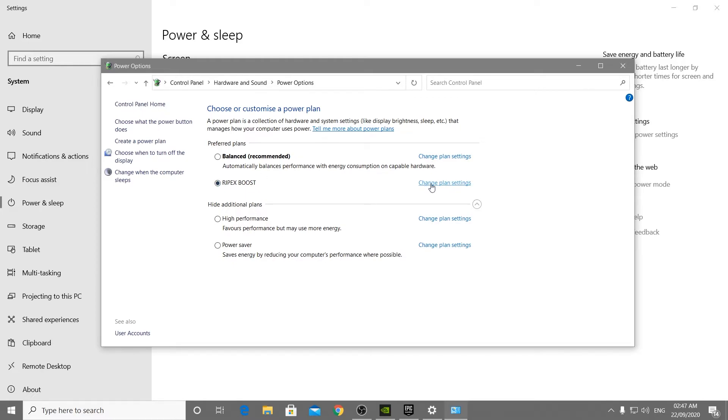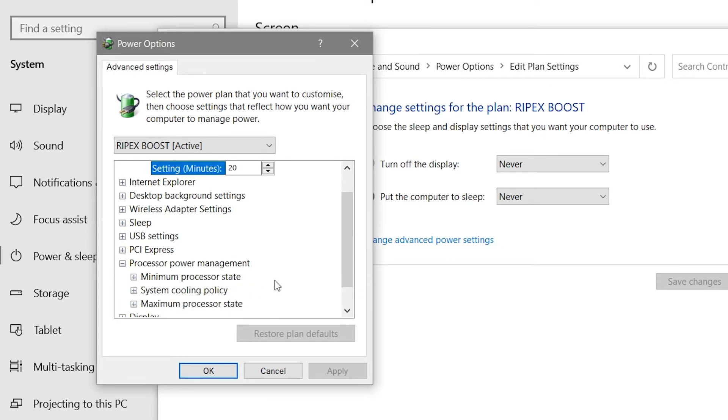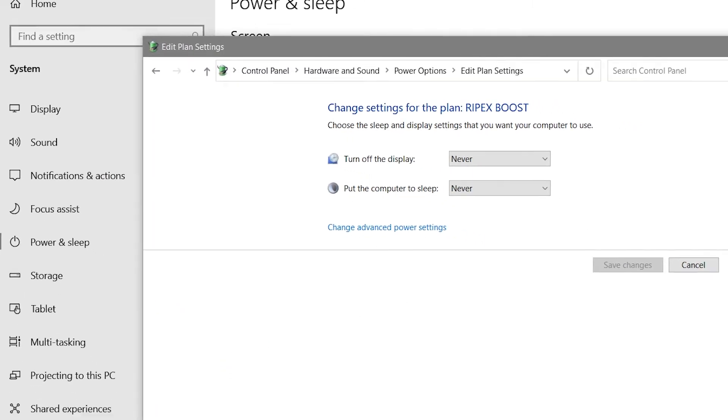Click 'Change Plan Settings', then 'Change Advanced Power Settings'. Scroll down to Processor Power Management. Set the Minimum Processor State to 100%. For the Maximum Processor State, if you have a low-end CPU like an i3 or i5, set it to 80% or 85% to fix stutters. If you don't have that issue, just leave the maximum at 100%. Apply the settings and click OK.